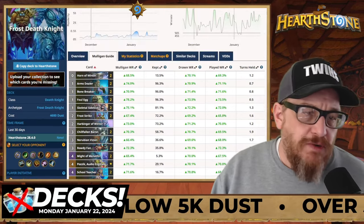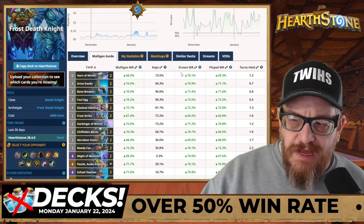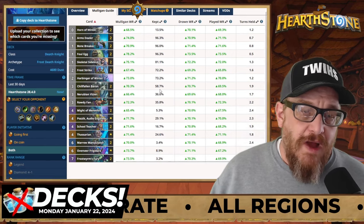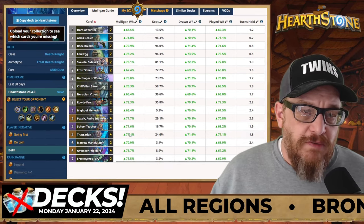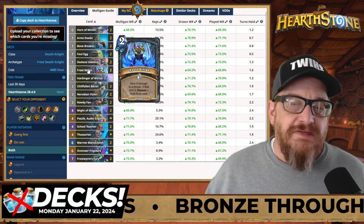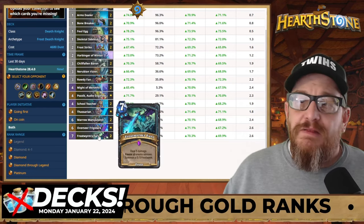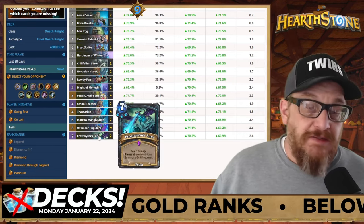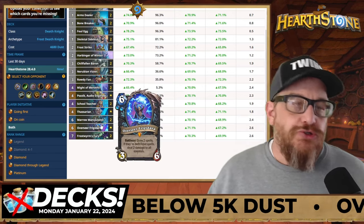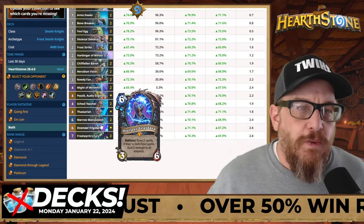The last one we're going to talk about today is Frost Death Knight. This one is 4,680 dust with a 59.5% win rate — it's the Frost package. The Mulligan win rate is just any card — any card will work. It's got Frost Spells, Frost Worm's Fury, which has been a pain in the butt to many people since it came out, and Meryl Manipulator. You're going to play your minions, control the board, and then hit your opponent in the face multiple times and win the game.